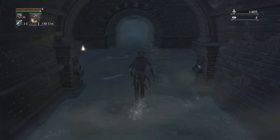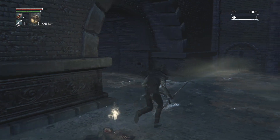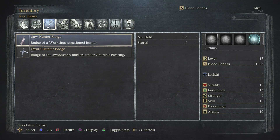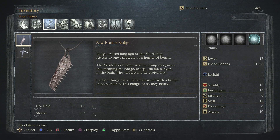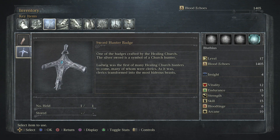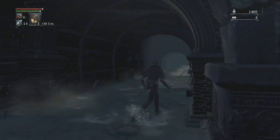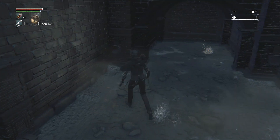Got some Cold Blood Dew — consumable blood echoes — and a Saw Hunter Badge! Two badges now. 'This is the badge of a workshop-sanctioned hunter. The workshop is gone and no group recognizes this meaningless badge, except the messengers in the bath, who understand its profundity.' The bath messengers are the merchants! So collecting these badges is what unlocks new inventory at the shop. The Sword Hunter Badge must have unlocked those new items earlier. You have to find badges to unlock shop inventory!